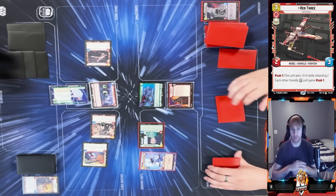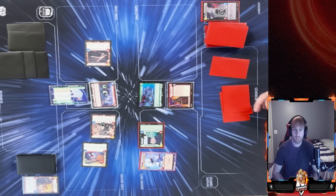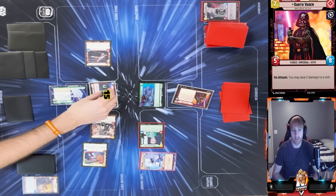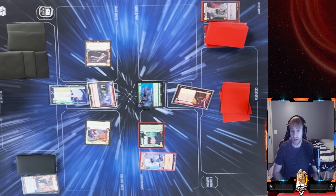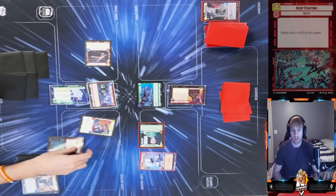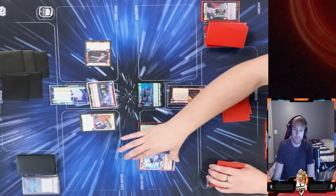For three I put out Red Three — all my heroic cards get Raid 1, which is very solid. For one he ends up taking out my K2SO, so next turn I don't get to attack with him — but that's okay, I can deal another three damage to the base. Honestly, if he hadn't used Vader's ability on K2SO, I might have used Tarkin Town on my own K2SO to finish off the game.